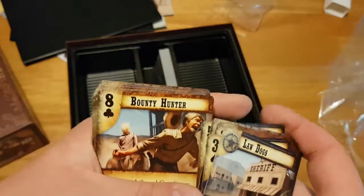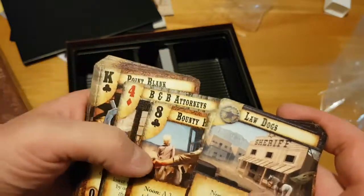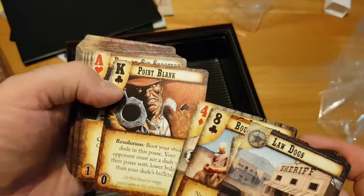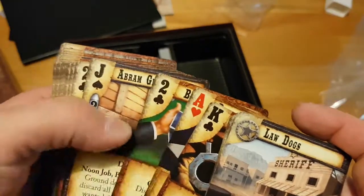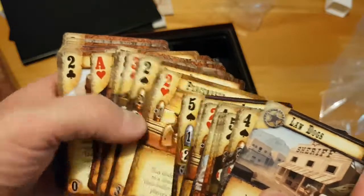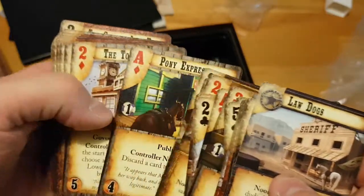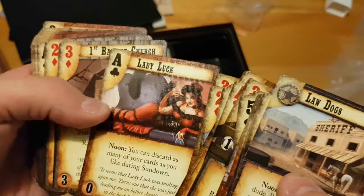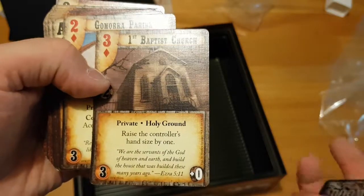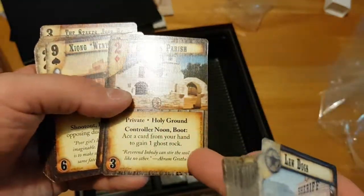The different suits are different things. Spades are characters. Diamonds I believe are places. Clubs are special things — clubs are magic and special things. Hearts are equipment and such, equipment and magic. So like I said, you put a place down and you're trying to fight over who controls it.